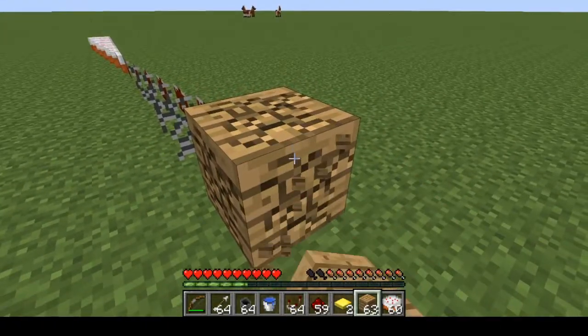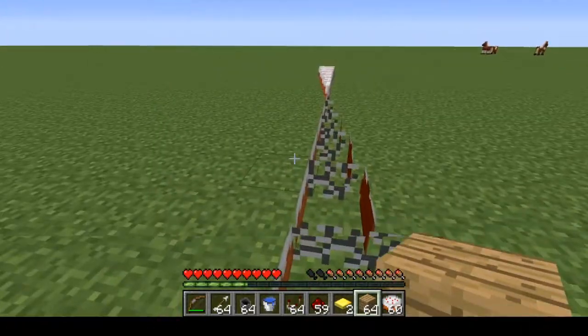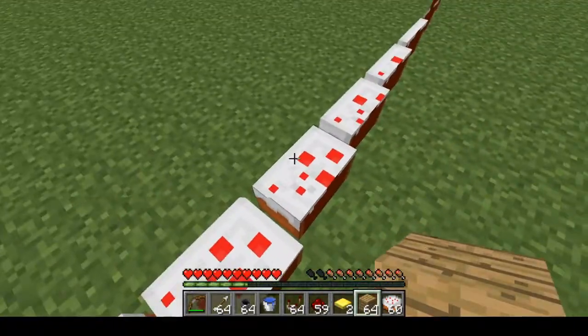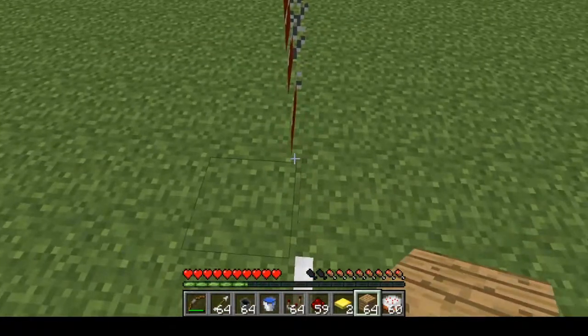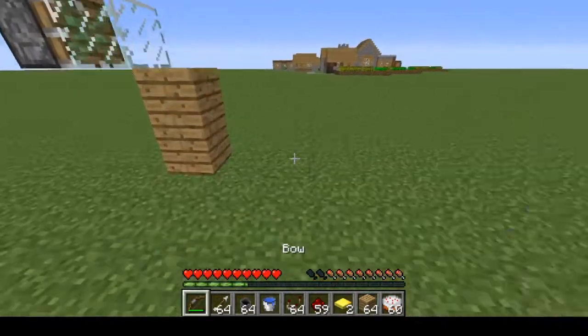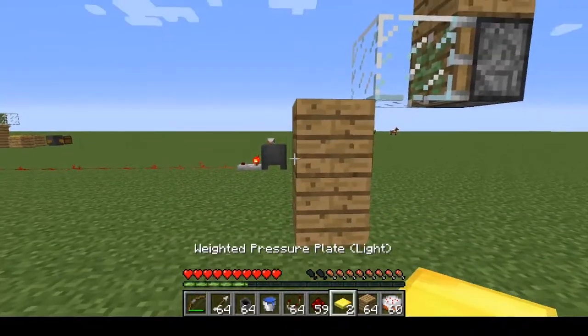I'm going to show you how. The first thing to keep in mind is how much data value there is. So 0, 1, 2, 3, 4, 5, 6, 7, 8, 9, 10, 11, 12 — and that is how many arrows you're going to have to shoot.